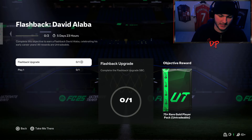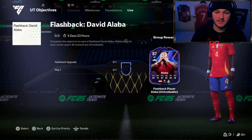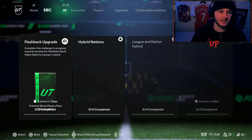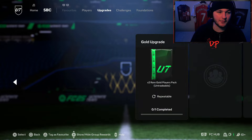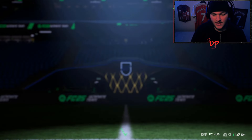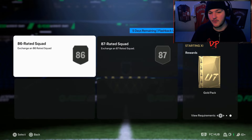First of all, it says complete the Flashback Upgrade SBC, you get a 75-plus group reward, and you've got Player Match and Ultimate Team. So you think the Flashback Upgrade SBC — no way it's this easy to get a David Alaba at the beginning of the game. You go on over to the SBCs, and they're genuinely counting it as an upgrade SBC. The Flashback Upgrade gets you a Premium Mixed Players pack, and it's an 86 and an 87-rated squad — so that's quite expensive at this stage of the game, two to three hundred thousand coins.